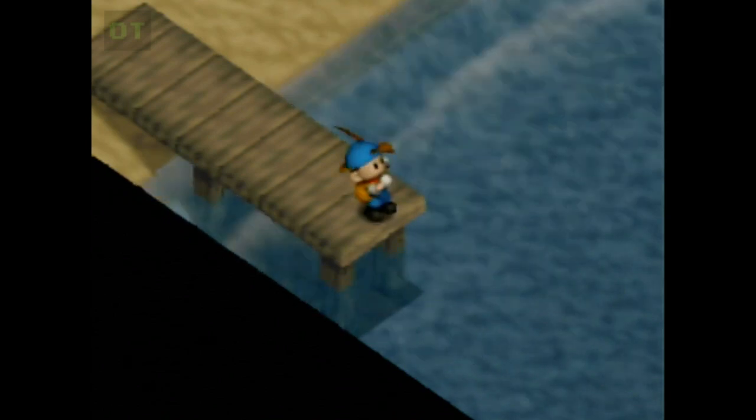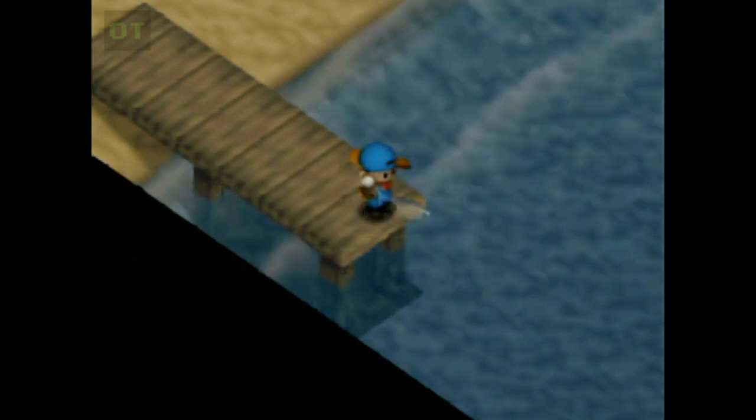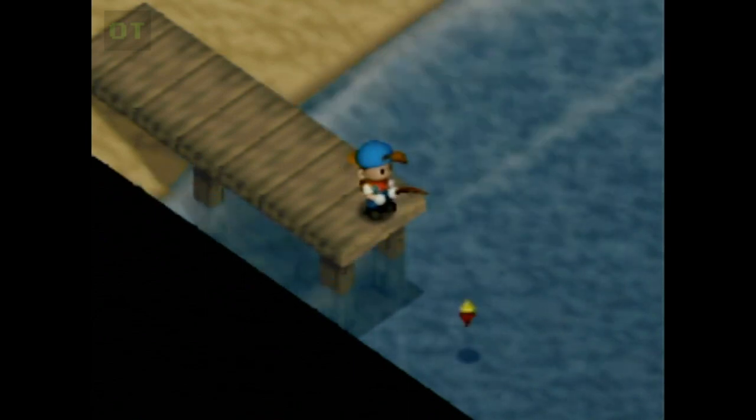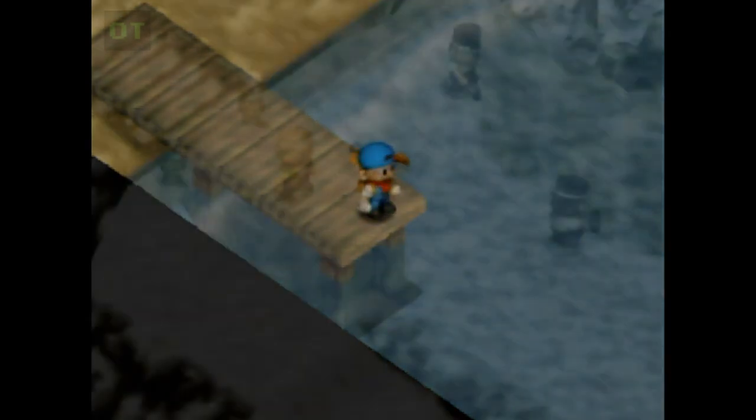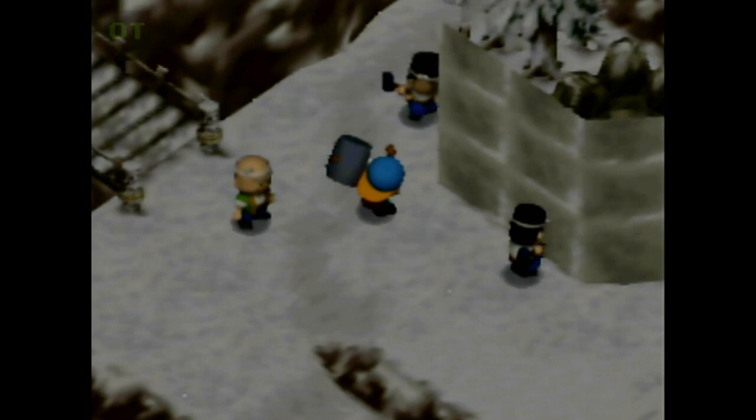Out of the many strategies for the all-photos run, how to get money at the start of the game is not one that's often brought up. Money isn't required for any of the photos, and mining can be a safety net for building funds to bet at the dog race. Working every bridge in Hot Springs Day adds up to 10,000G, but only one of those events occurs before the horse race.